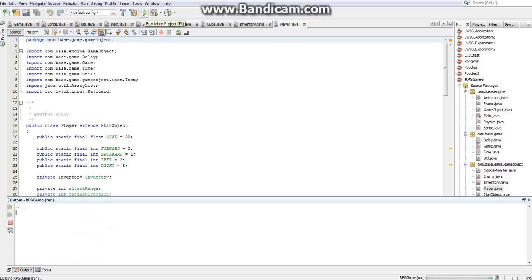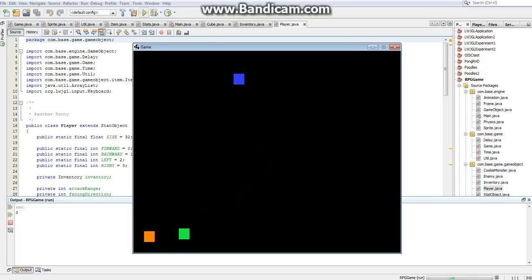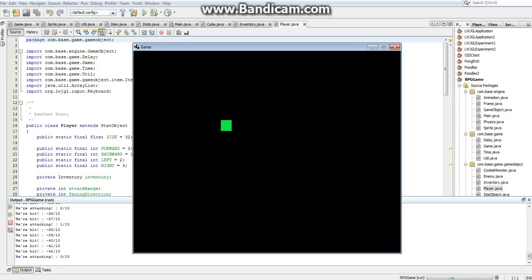So I'm going to go over to the item — item pickup still works. I'm going to go over to the enemy — enemy's still attacking us. We're still attacking the enemy. It's saying we have no target, which is a total lie. That might be a bug actually — we might need to fix that. Okay, there's that.